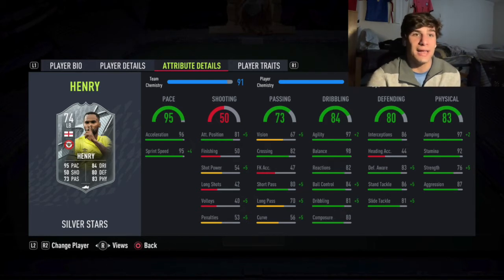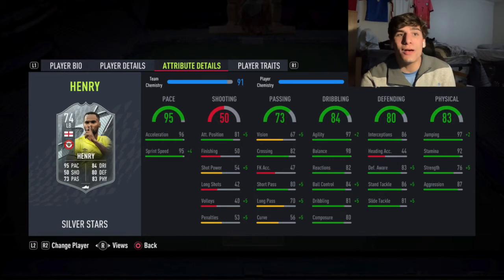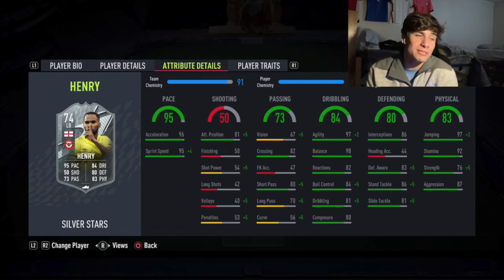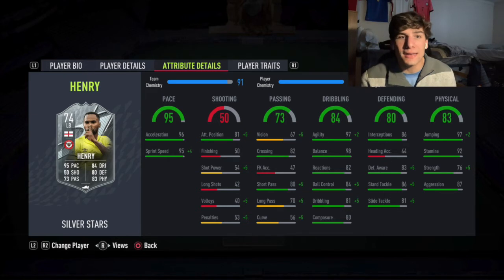Interceptions are very good at 86. I think interceptions are sometimes more important than standing tackle and sliding tackle for left backs and right backs. But this guy does have 86 standing tackle as well. So when you have an 80 defending stat base, it's incredible to have both 86 interceptions and 86 standing tackle. The heading accuracy is so low, but you don't need to head the ball with him — he's 5'7", he's not going to win it anyway. He's there to run up and down the pitch, get the ball to your attackers, intercept, and just be an absolute demon back there.